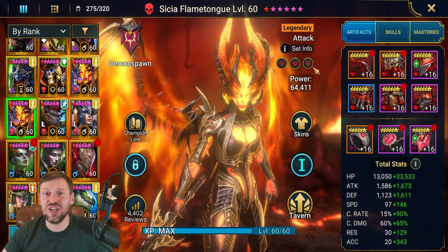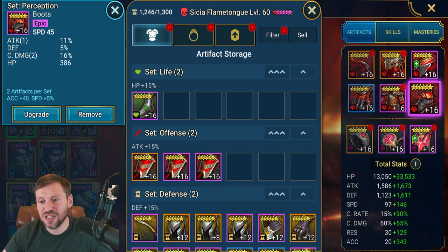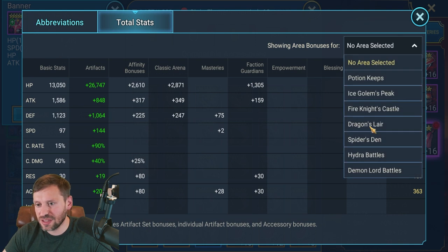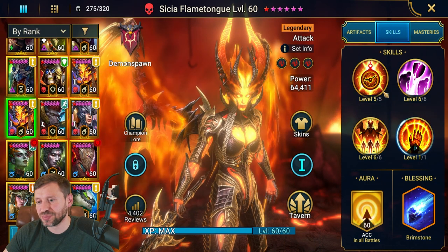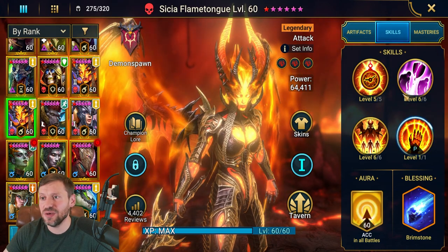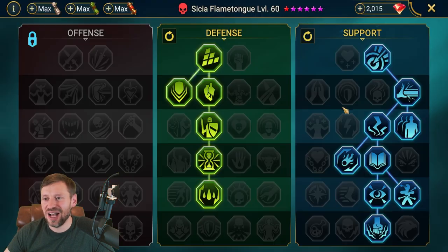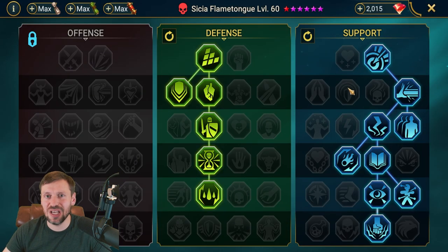Next we've got Cissier in triple Perception. Crit rate on the gloves for other content like Hydra, HP on the chest, speed on the boots. For Spider it's just about speed and accuracy, but getting HP, defense, and crit rate on her is great for Hydra since she's an absolute beast there. For Hydra, Brimstone is an amazing blessing on her because she has AoE on both A3 and A2. Masteries-wise, Oppressor is amazing on her for manipulating turn meter, plus Psycho Revenge — her turn meter is constantly boosting and she just busts out so much damage.